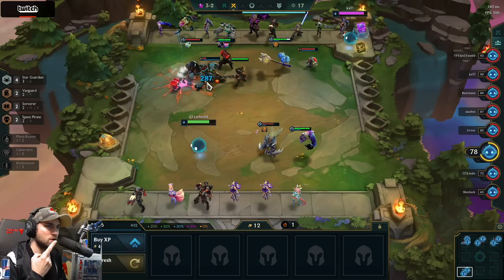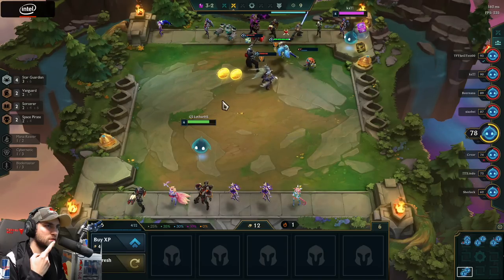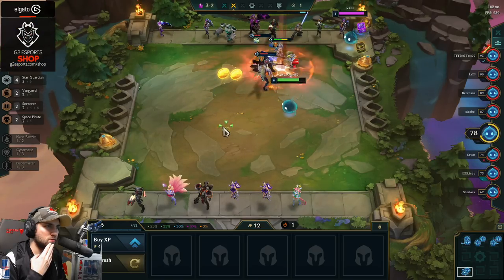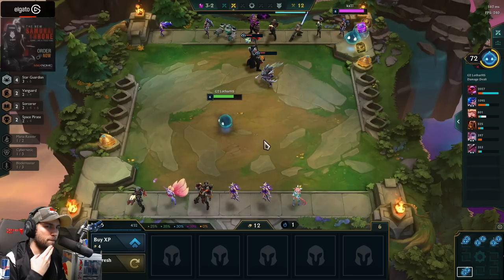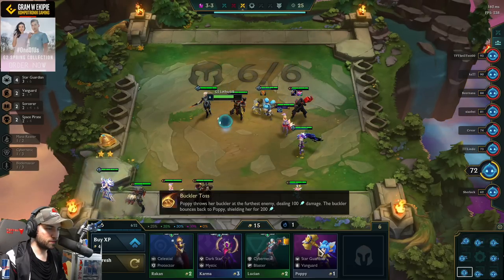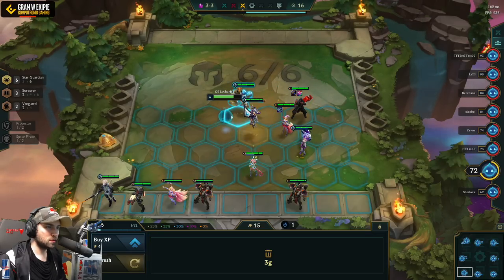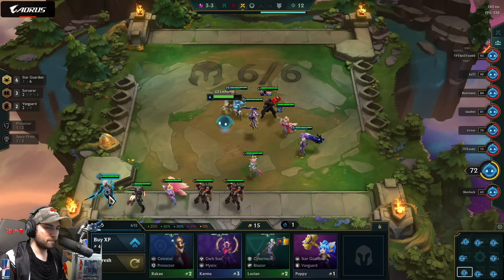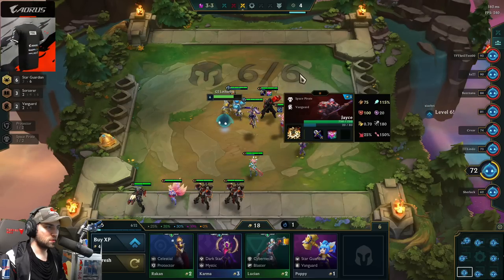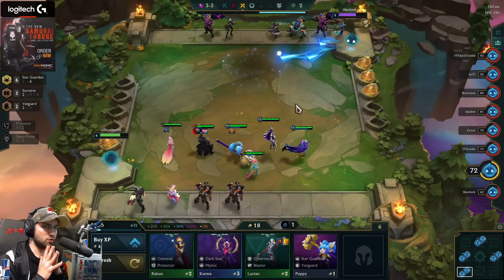So the pirate has to kill to get the effect, right? I got lucky — you'll get me next time. So Star Guardian Syndra — this is five Star Guardians, and this would be six. This is one gold, this is two. Six Star Guardians, three Sorcerers, two Vanguard.